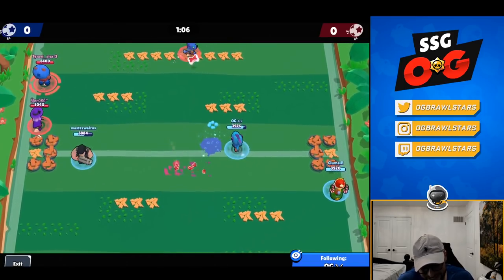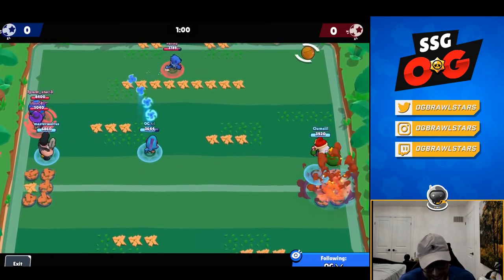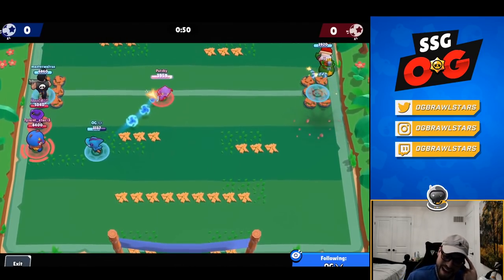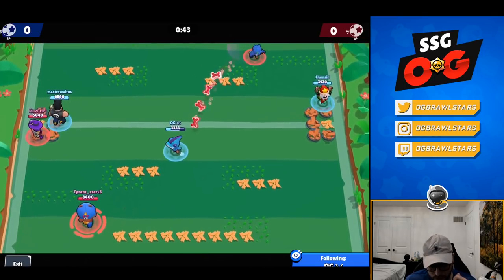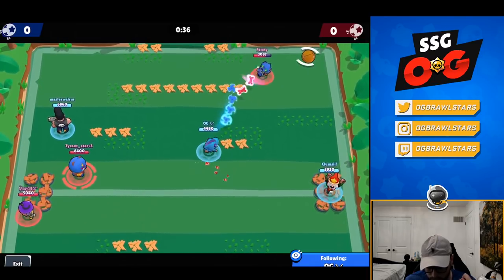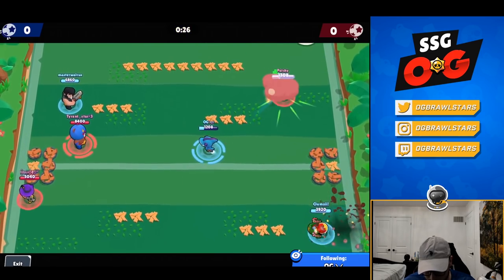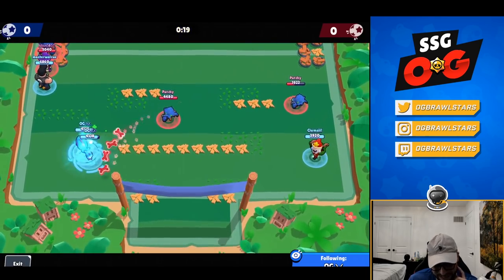We get a minute ten — usually you want around a minute twenty, but that's fine. This is literally the first time I've ever used Leon's super so I had no idea what it was. I think it should have more than just one HP — I like the idea because you can be tricky with it, but it's not really good for 3v3s; maybe some use in Showdown. I was very disappointed with it. I'm using Invisiheal since I'm more comfortable on it — I don't play much Leon even though I really like him. Me and Patchy are trading pretty evenly.